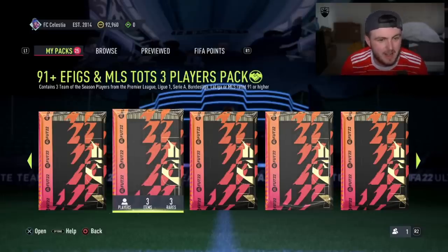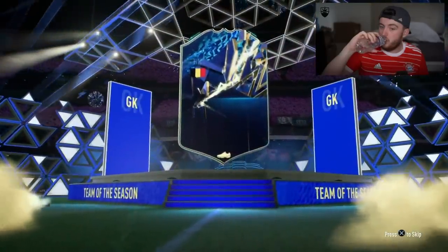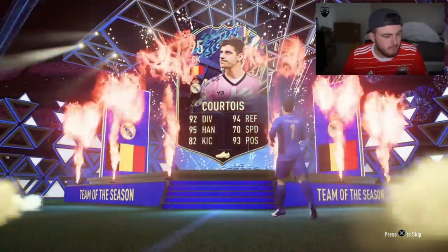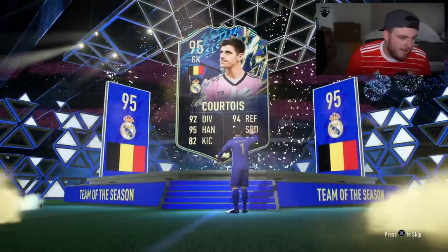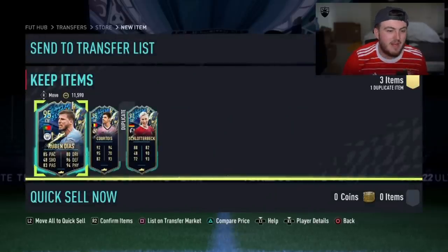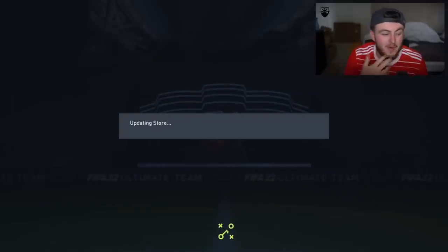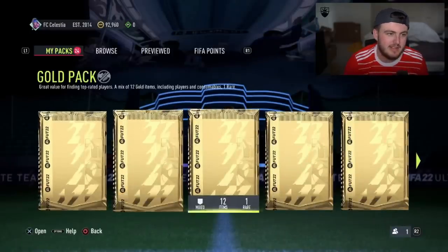91-plus eFigs and MLS TOTS 3-player pack now — doing the drink the water pack. I thought that might have been Kevin De Bruyne. It wasn't. It was Thibaut Courtois. To be fair, all three are eFigs at least. Nothing spectacular though, so send them to the transfer list. Maybe a couple hundred K at a push if you're lucky. We've seen a lot worse — could have been three MLS players.